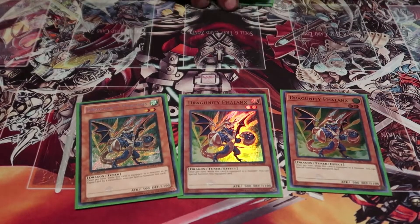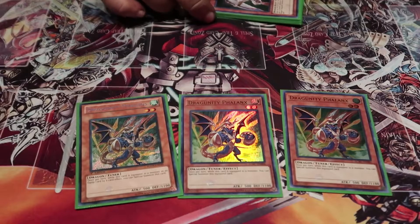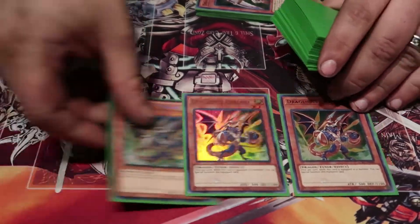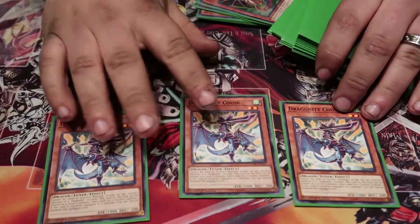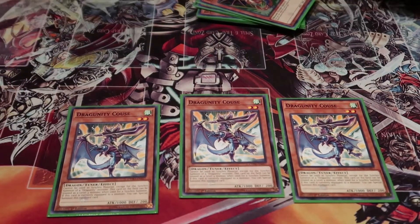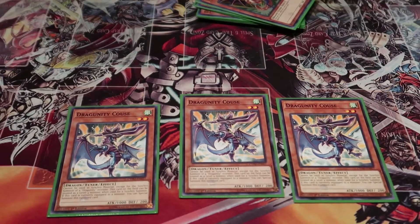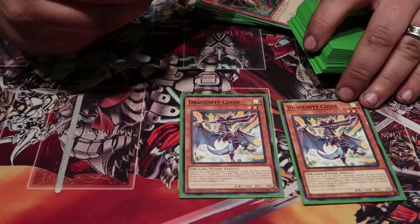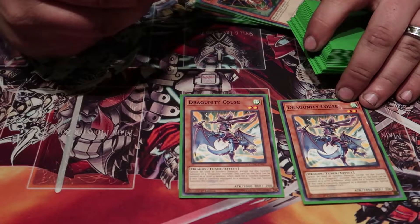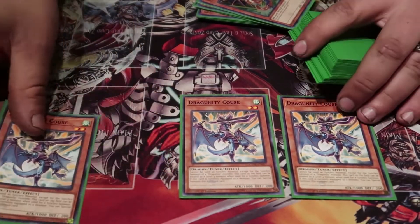We play triple Phalanx — super simple. If it's equipped to a monster, you can special summon itself, and it's a level two. And then we play Cores, which is basically just Phalanx except it has one extra little thing: you can only special summon dragon monsters for the rest of the turn, you can only synchro dragon monsters, and they can only be used for synchro material of a Dragoonity monster — which is fine. It can also be treated as a level four.